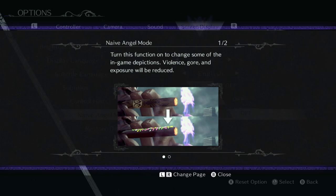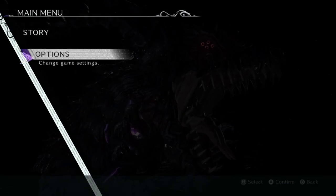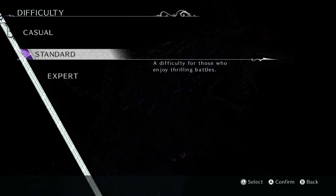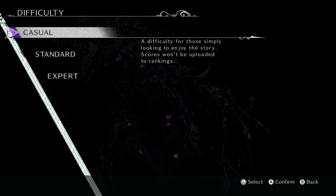Oh, there's this that I wanted to show people - I'll get the subtitles on. I think it's funny: Naive Angel Mode. Turn this function on to change some of the in-game depiction - violence, gore, and exposure will be reduced. Can't even have Rodan smoking a cigar - he's smoking candy, I guess. Naive Angel Mode can only be set from the main menu or the chapter select screen.